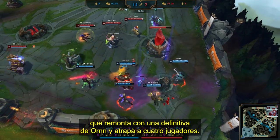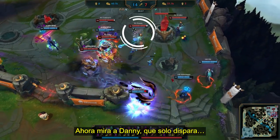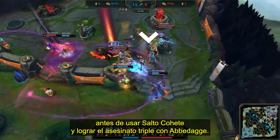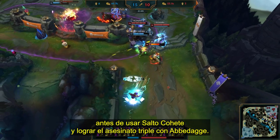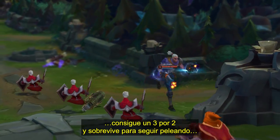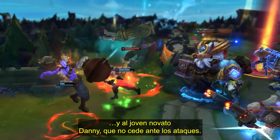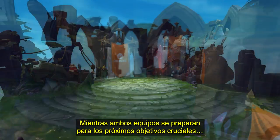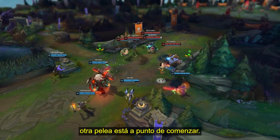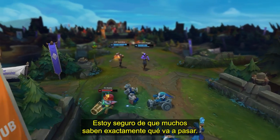Take a look at Impact, who finds the clutchest of Ornn ults, catching 4 players. Watch Danny, who is just free-firing from the backline to first delete Huhi, then FBI, who gets sent to the moon thanks to Impact, before Rocket Jumping into the fray for the triple kill onto Abadaga. Evil Geniuses make it a 3-for-2 and live to see another fight, thanks to some well-coordinated teamplay and the young rookie Danny, who's just having none of it. As both teams reset and suit up for the next crucial objectives with Baron and Mountain Soul right around the corner, it's yet another brawl about to ensue — and I'm sure most of you know exactly what's about to happen next.